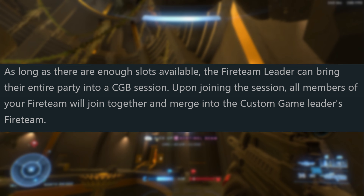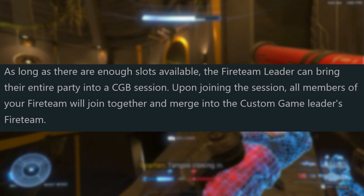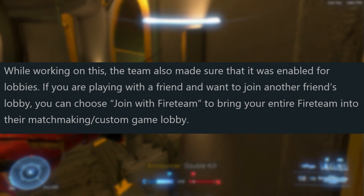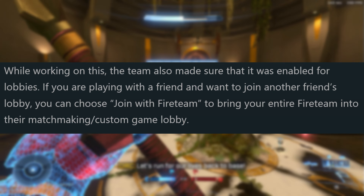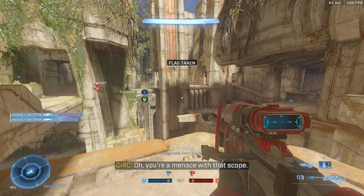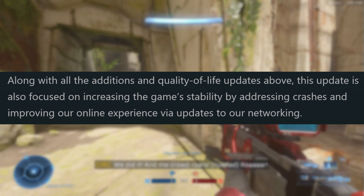The custom game browser will also see some much needed improvements. One of the most annoying things about the custom game browser was how your Fireteam would be constantly disbanded, but now it looks like we're finally gonna get that fixed. As long as there are enough slots available, the Fireteam leader can bring their entire party into a CGP session. Upon joining the session, all members of your Fireteam will join together and merge into the custom game leader's Fireteam. The team also made sure that this was enabled for lobbies — if you're playing with a friend and want to join another friend's lobby, you can choose 'Join with Fireteam' and bring your entire Fireteam into the matchmaking or custom game lobby.